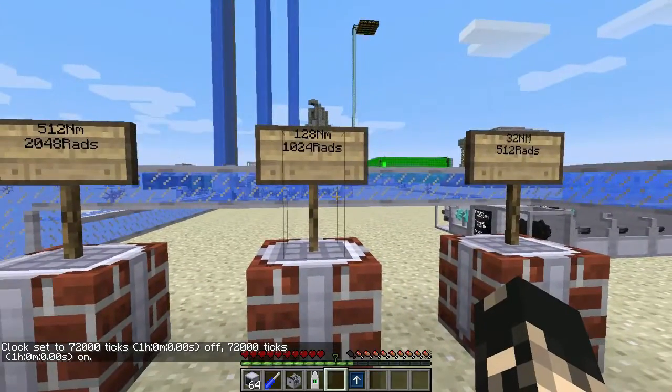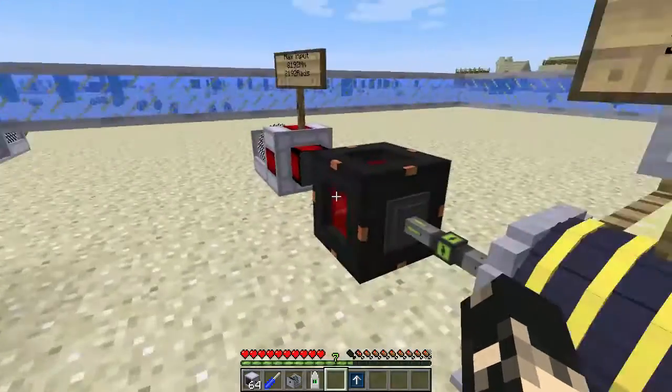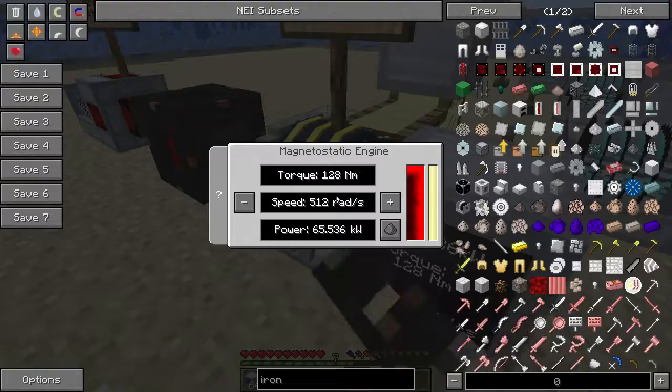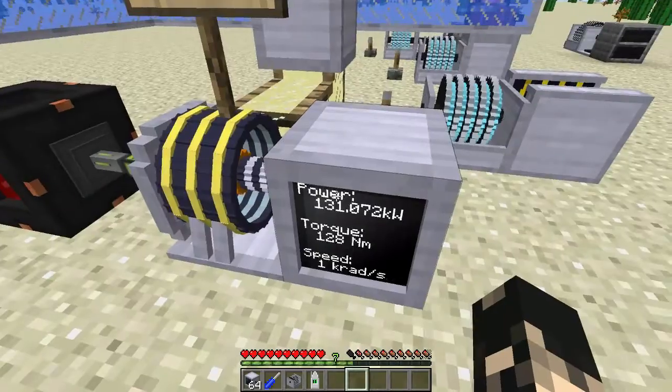The second upgrade gets us up to 128 newton meters and a max speed of 124 radians per second. At those settings it produces 131,000 watts.